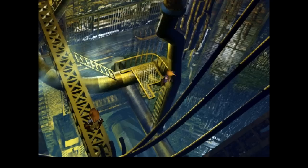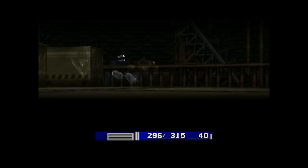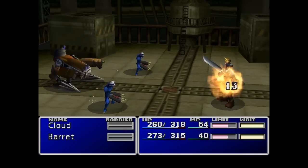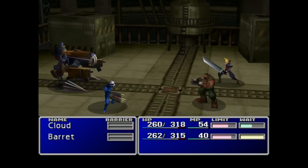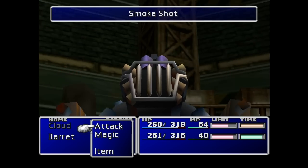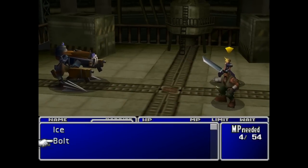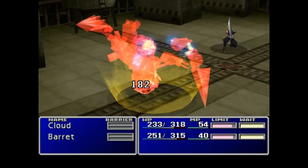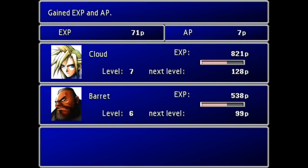The only differences you need to be aware of for the 2012 re-release are that achievements have been added, so you can impress all your friends by collecting loads of achievements. There's also a character booster which in all fairness I don't think I'll be using. From what I've heard, it basically bumps your hit points and magic points up to their maximum of 9,999, and that's all it does - it doesn't increase any of the other attributes. To me it just seems rather pointless, I don't know why they've even done that.